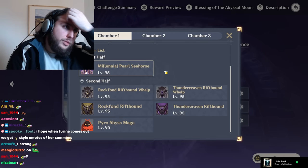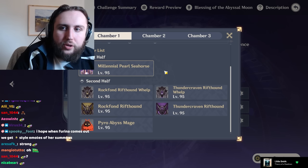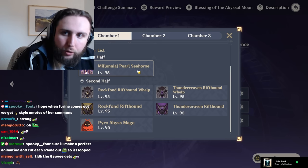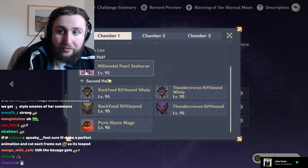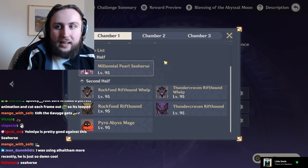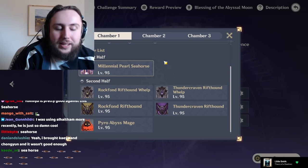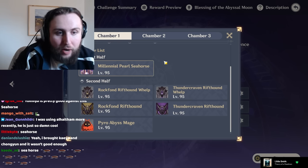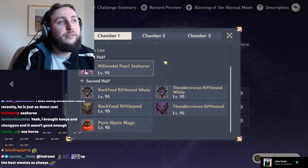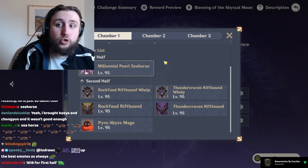What that leaves you with for the Crab is that if you put a Hydro unit on the team, most Hydro units are able to shred through the shield fairly quickly. With the Seahorse, one unit isn't really going to be enough. Because all elements that work against Electro work equally well, you don't have to bring three Dendro, three Cryo, or three Pyro units — you can mix and match. But if you only have one unit of a relevant element, you're going to struggle breaking the shield.